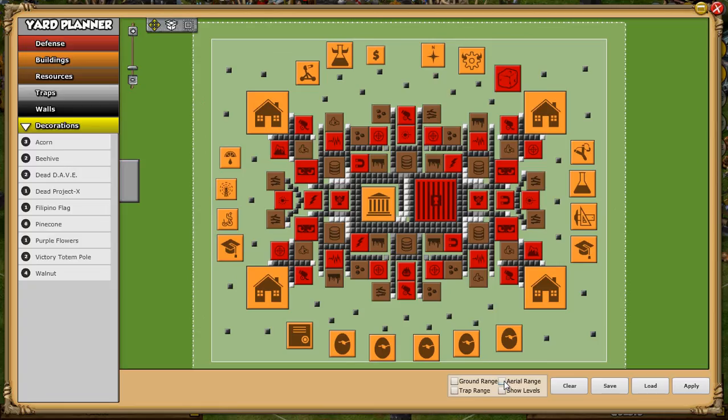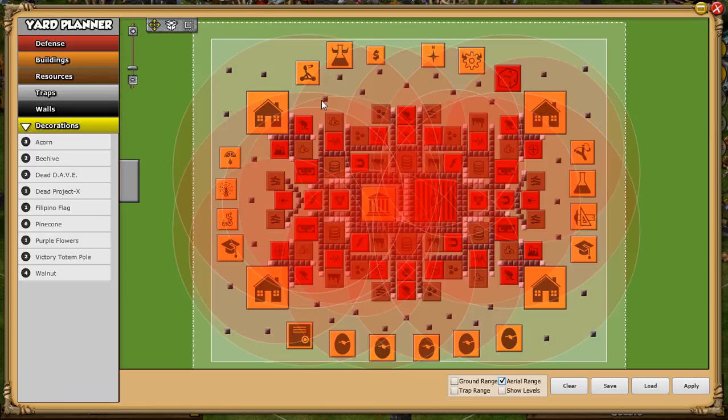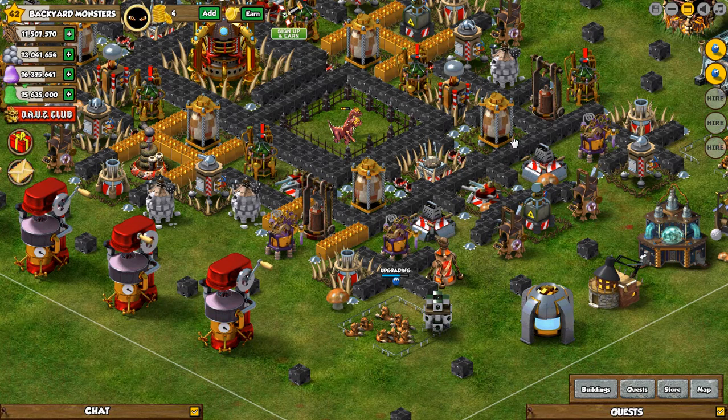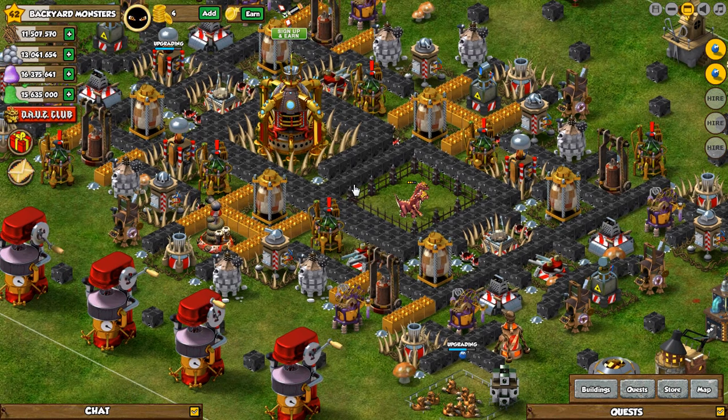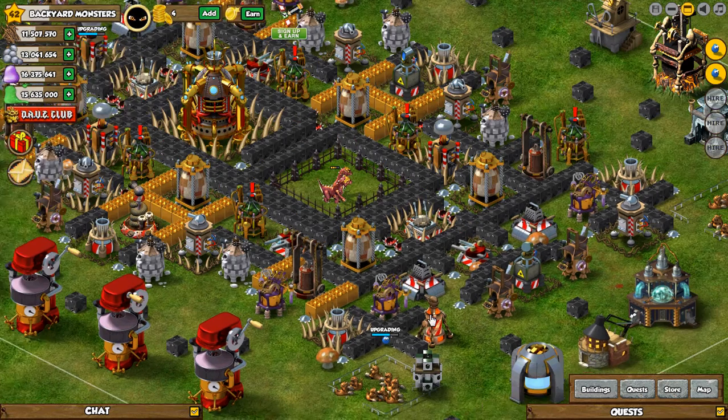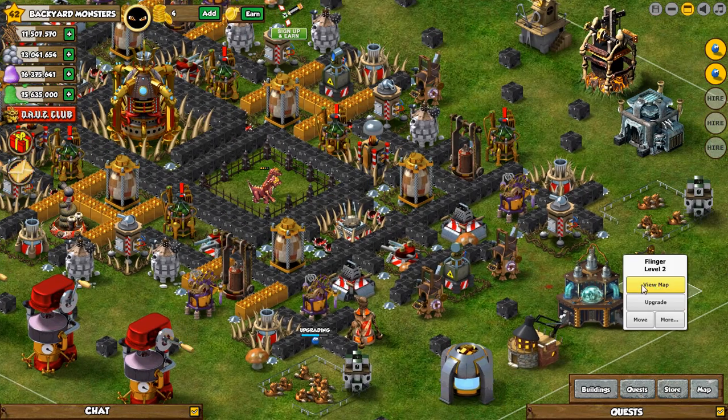I tested a few of the other bases but I didn't test this one — it will be tested when players start attacking me. The NEC does somewhat work on the outside, but you guys probably want me to go into yard planner view. Just remember my tile levels are not maxed out and I don't have full capacity, so I can't upgrade to level 10. This is the ground range, then the ground and aerial range, and then the aerial range.